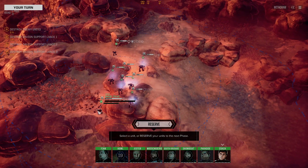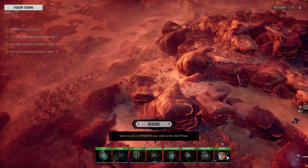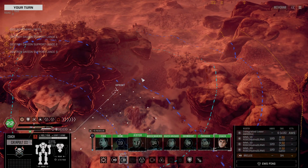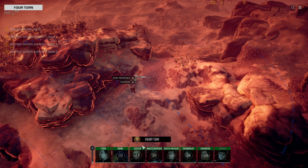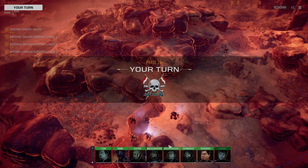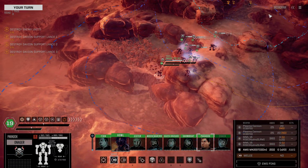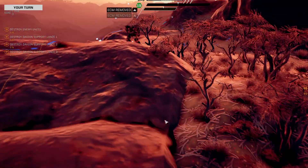We did get a little bit separated on the drop. Looks like the Onager is potentially trapped, but hopefully not. We'll find out, because we have quite a bit of ground to cover. We are looking at four lances, plus likely an additional reinforcement lance — so anywhere from 16 to 20 mechs depending on how things go. If we're lucky, it'll be 13 mechs, and that one extremely heavy mech will be all on its own.